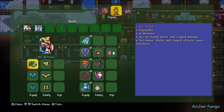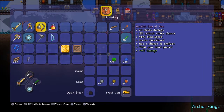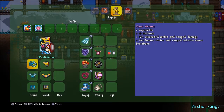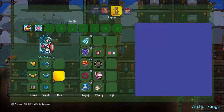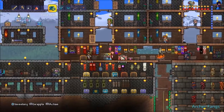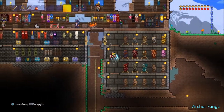Set bonus: melee and ranged attacks cause frostburn. But we're going to equip our hallowed armor because it has more defense. I'll probably use the frost armor later on, once I get better modifiers for my accessories — probably the next video though.